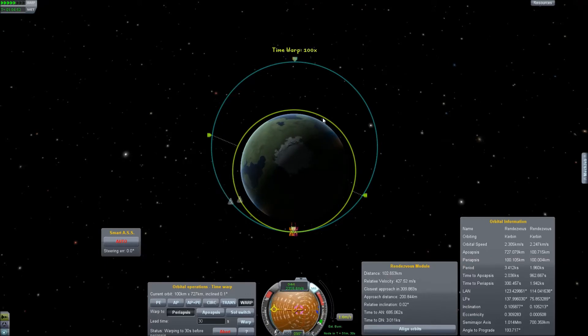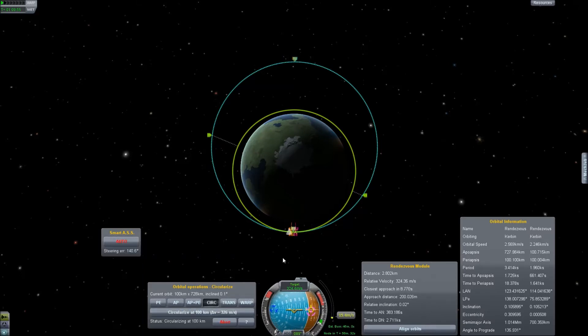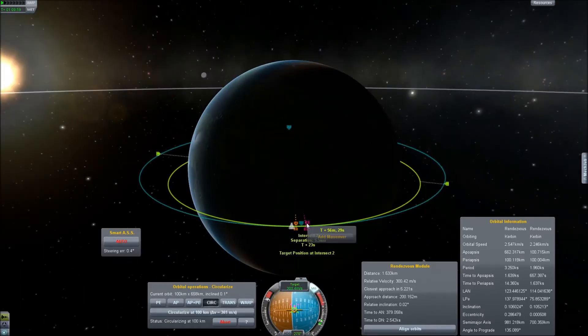And it will be. Okay then, we want to circularize here. Periapsis comes up in 25 seconds. Alright, we can get rid of this node — don't need it anymore.